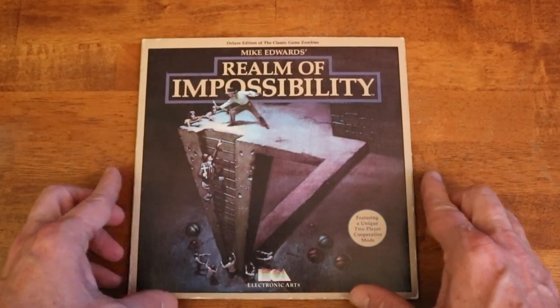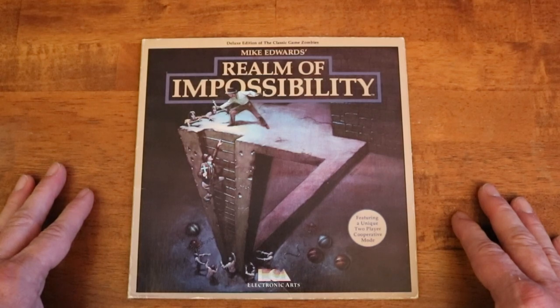Hi, DavyDout here. This episode of Explained in 64 Seconds will feature the Commodore 64 version of Realm of Impossibility. Let's begin.